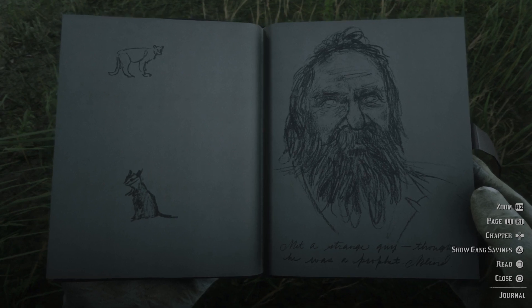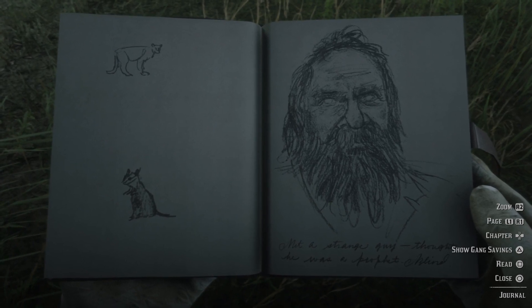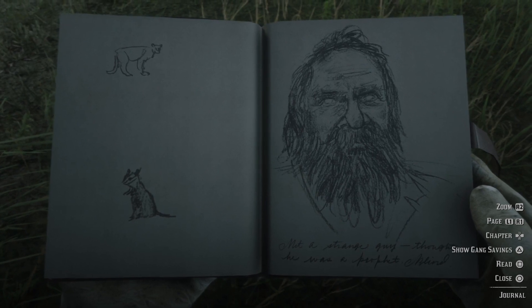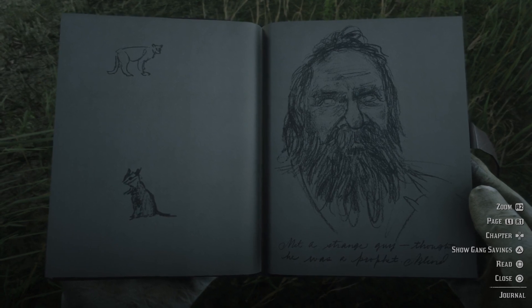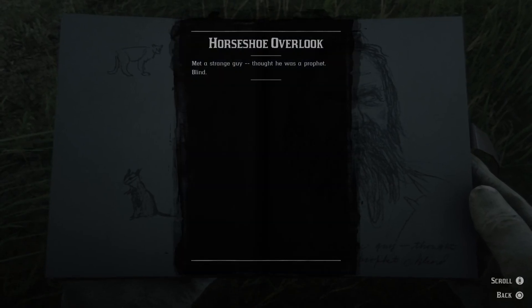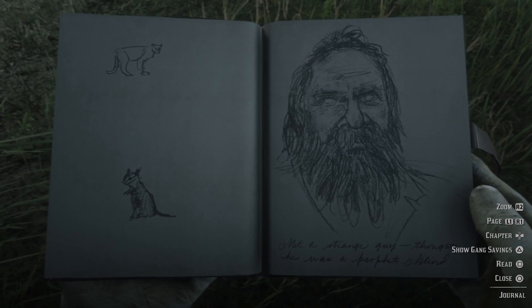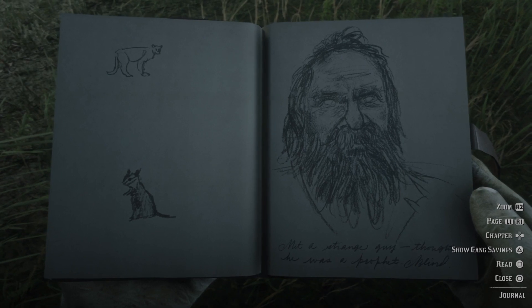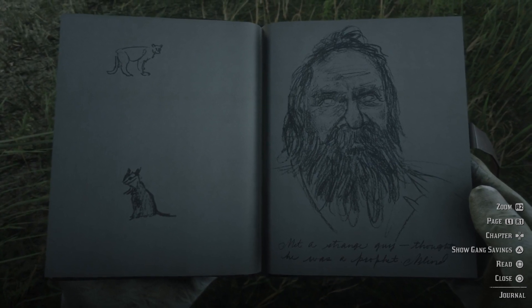Some more sketches of a panther, I guess, or a cougar, and some kind of squirrel — some kind of jackrabbit. Met a strange guy, thought he was a prophet, blind. Yeah, that's the blind guy you see standing and shouting by the side of the road in certain places. I'm still not sure if there's any purpose to him story-wise, or if it's just a random thing.